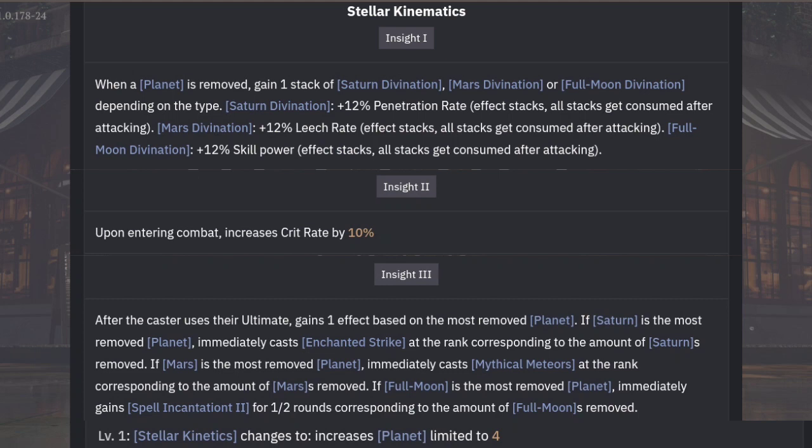And if you have many stacks of full moon, you can get spell empowerment for several turns. Spell empowerment basically increases the level of your incantation every round. But personally, don't rely on full moon — I don't think it is practical to be triggering spell empowerment. It is better to focus on Saturn and Mars depending on whether you are fighting a single target enemy or groups of enemies. So that should be your main aim: getting 3 stacks of Saturn or Mars. At her portrait 1, her stellar kinetics changes to planet limited to 4, which means she can now hold 4 stacks of planets instead of 3, helping you more easily get 3 stacks of either Saturn or Mars.